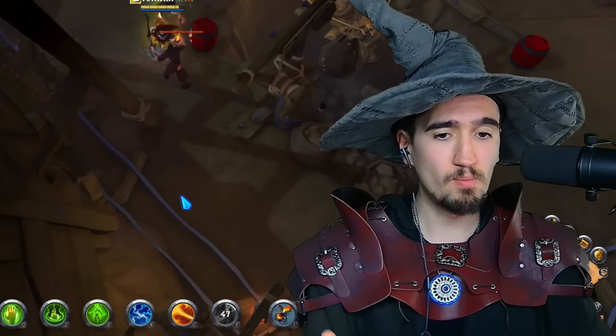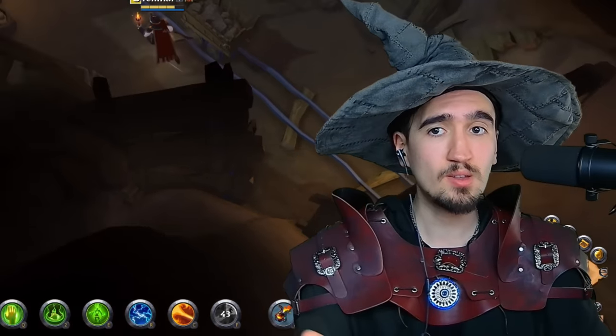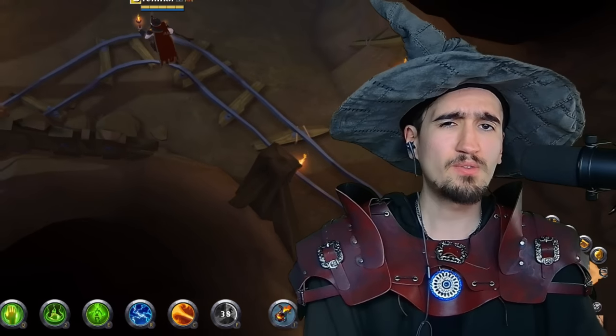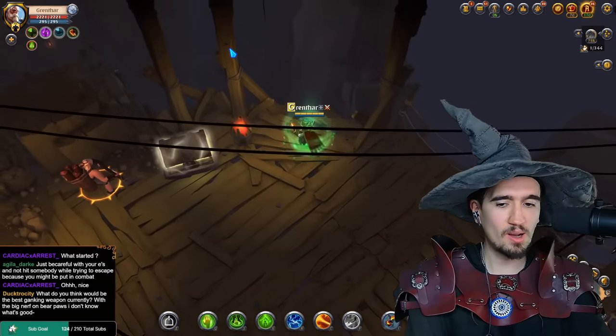New players can also use this method to make solo dungeons a little more effective. You run all the way to the end, see if it's a worthwhile chest — if you get a legendary chest, of course you clear that dungeon, but if you get a blue chest, maybe you think twice. Second dungeon: no Uncle Frost. Let's move out.